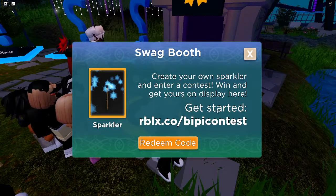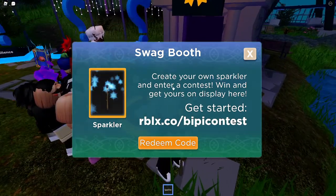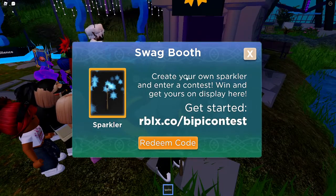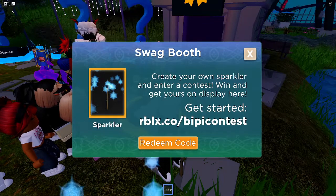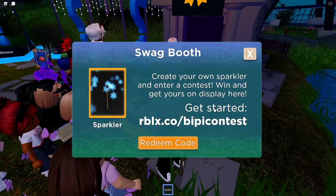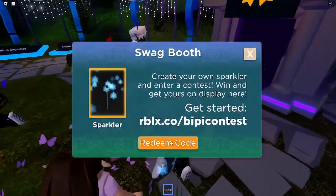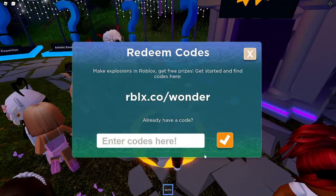By the way, if you want a free little sparkler or you want to enter a contest to make your own sparkler and get a chance to have yours displayed, go to that link. They're holding a contest and they also give you a cute sparkler for the game. After that, press Redeem Code.